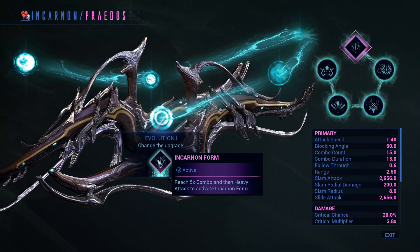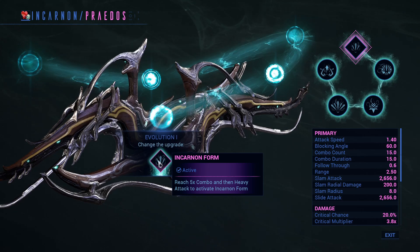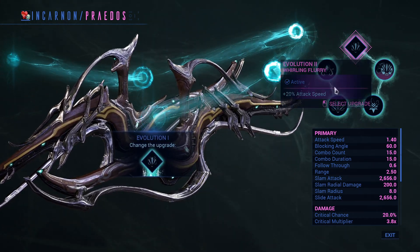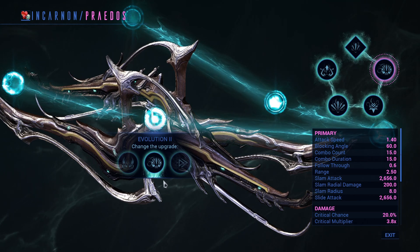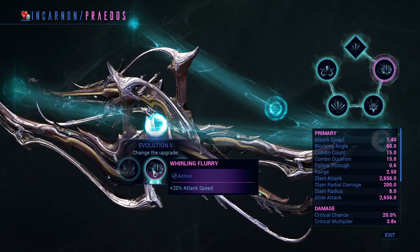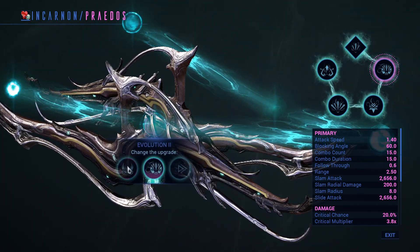Hello everyone, The Friendly Neighborhood Gaming Weasel back at it again with another video. The Freidos, the third and final evolving weapon inside of Warframe added with the Angels of Zeramon update. It is a Tornfuss weapon and it can be purchased at the fourth rank inside of the Zeramon standing, purchased from Cavalier.